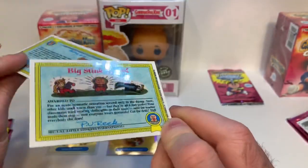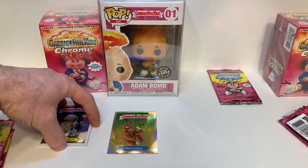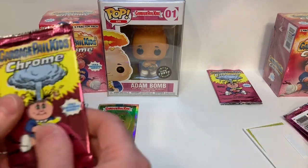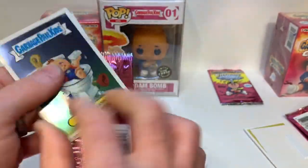Spacey Stacy and Jay D.K. — both base cards. Chrome Series One, if you don't know, is a reprint of the 1985 series, but the chrome series is printed on hard plastic stock.